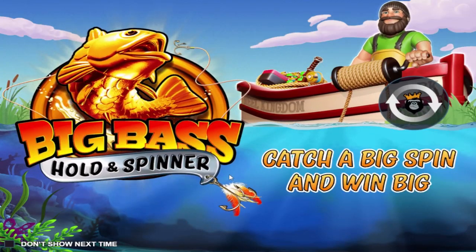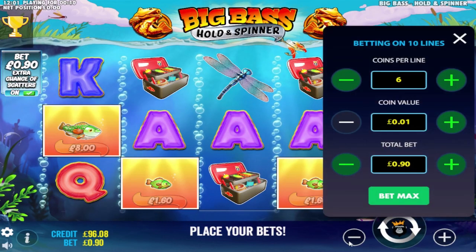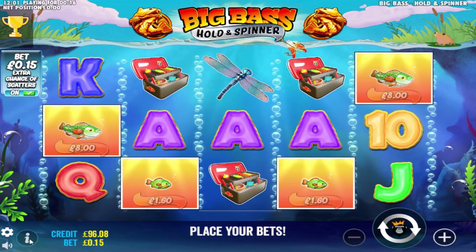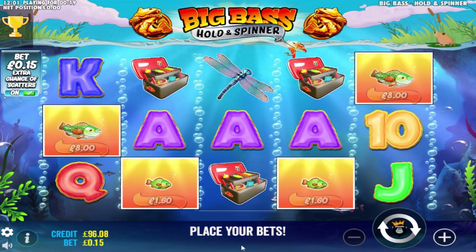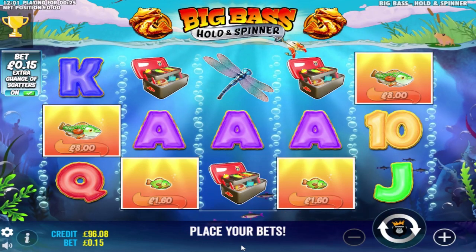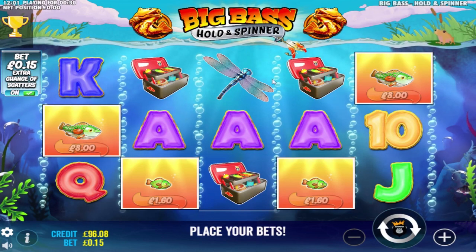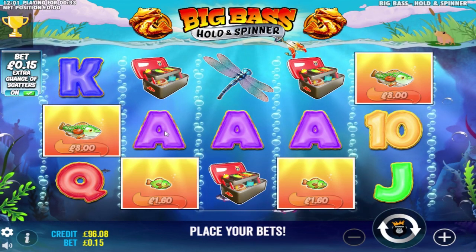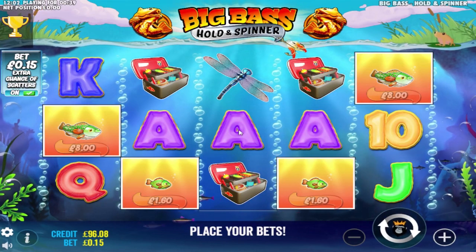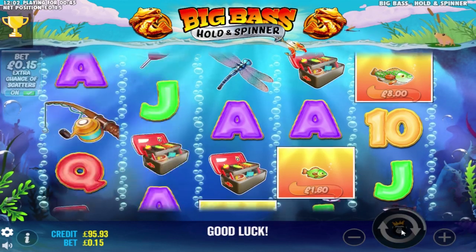I'm going to be playing Big Bass Bonanza and Spinner. We're going to reduce stakes down to the minimum, which is 15 pence, and turn on the extra chance. There are seven events on this game that normally come in on the reels. You've got three win types: a premium symbol win, which is a picture type of win; a low value symbol win, which is 10, jack, queen, king, ace; and a fish symbol win. Then you've got one coin, two coins, one scatter, and two scatters.